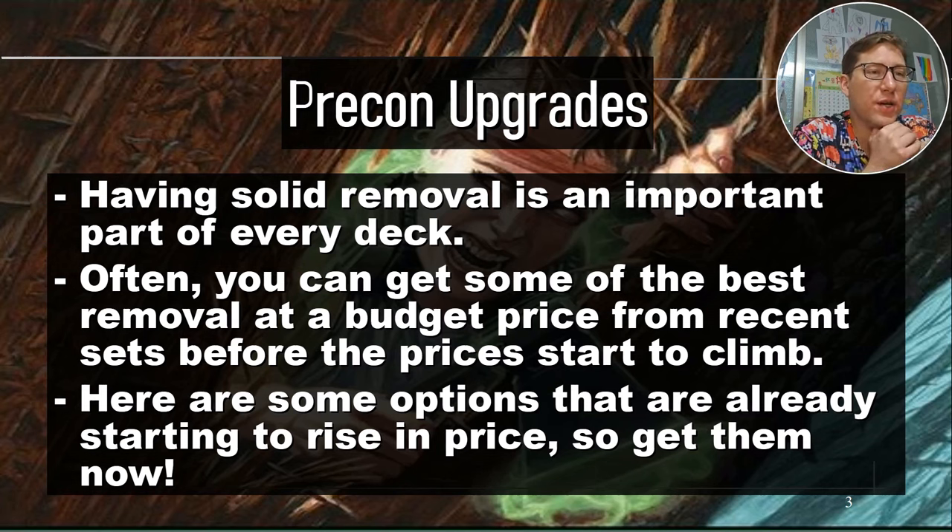Pre-con upgrades. Having solid removal is an important part of every deck. Removal is one of those fundamentals — like mana and card draw are your first two things, and then removal, board wipes, and things like that are just fundamental pieces you need in every deck. Often you can get some of the best removal at budget price from recent sets before the prices start to climb. There are definitely a couple on this list where I think that's gonna be like a $5 card soon, so get them now.